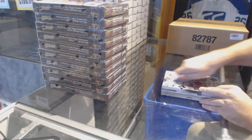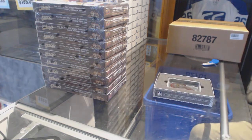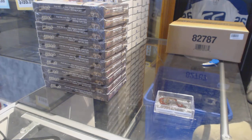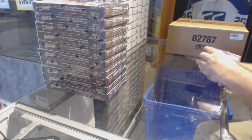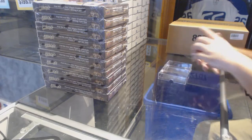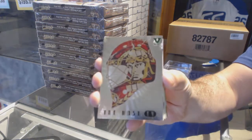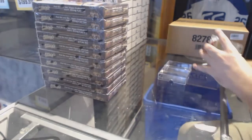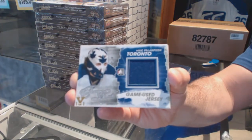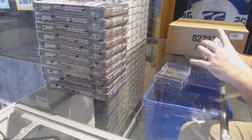Here we go — Shawn's one eight twos box of Vinyl Vault. Hopefully we get a Joe Colborne; I do need a Joe Colborne. Start off with a mask — I think it's a Martin Gerber. Martin Gerber! We've got a game-used jersey of Mike Palmatier. Mike Palmatier.